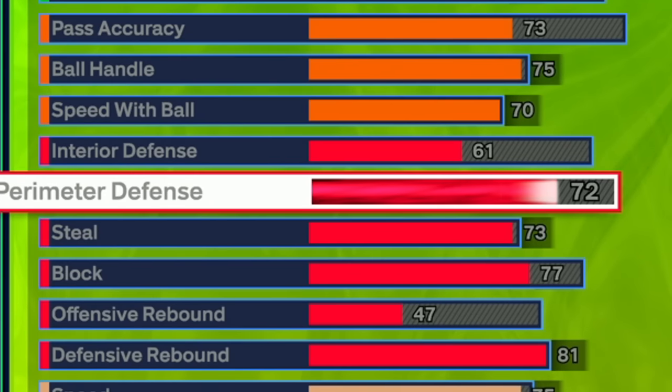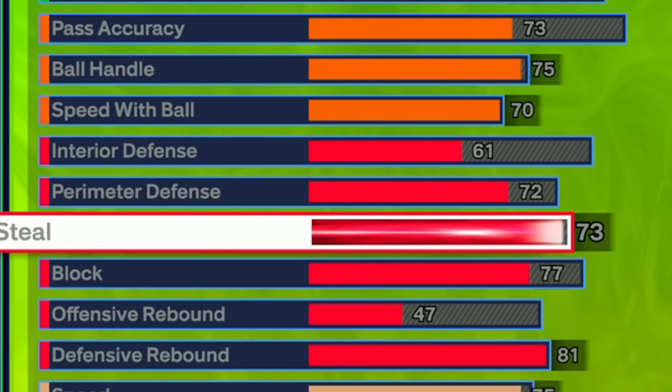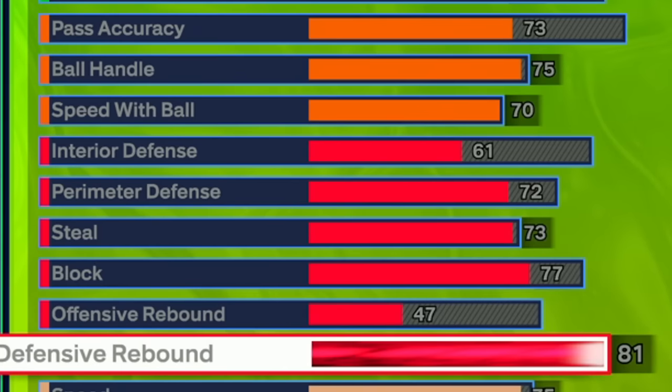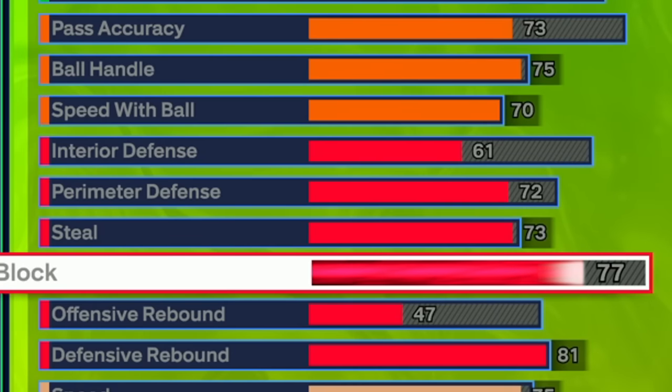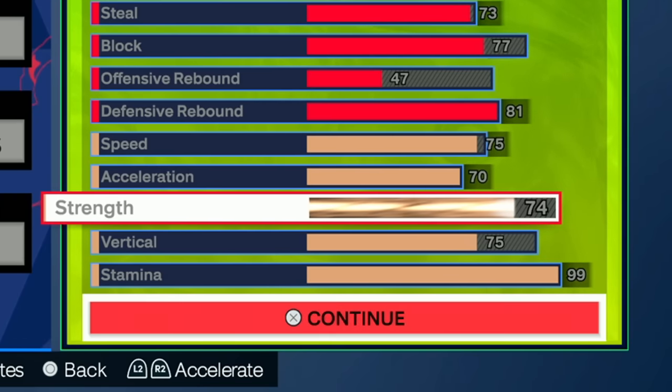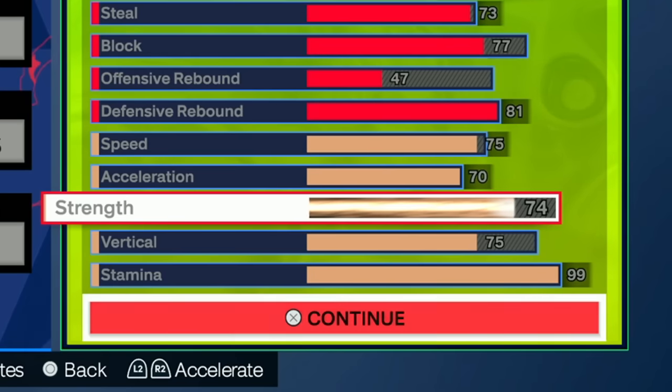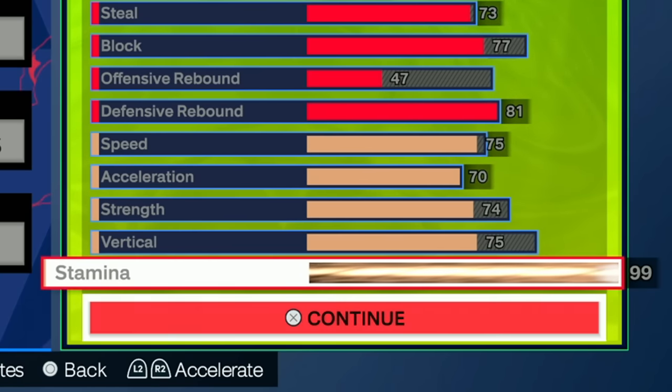The defense might look underwhelming for a 6'10, but it plays much better than the stats show: 61 interior, 72 perimeter, 73 steal — so we get glove interceptor and right stick ripper on bronze, which is solid. We got 77 blocks for bronze anchor, bronze rebound chaser, silver box out beast, and silver pogo stick. This build isn't supposed to be a defensive juggernaut, but it holds its own. Physically: 75 speed, 70 acceleration. We get bronze bulldozer, which has actually popped up and gotten me some clips. And of course, 99 stamina.